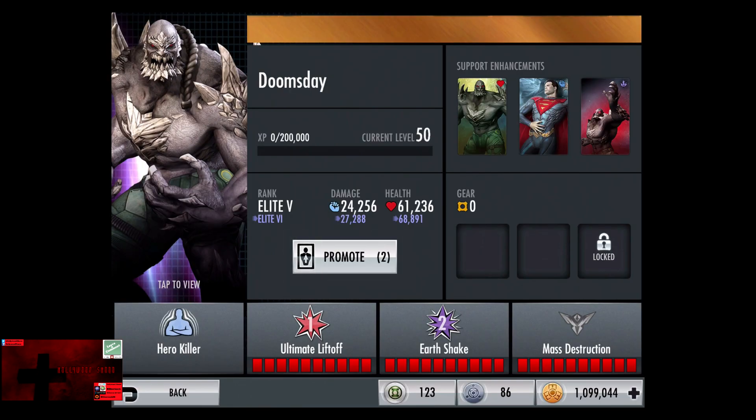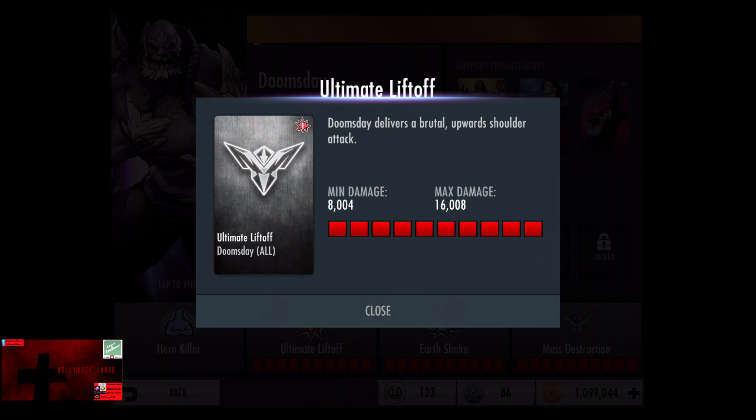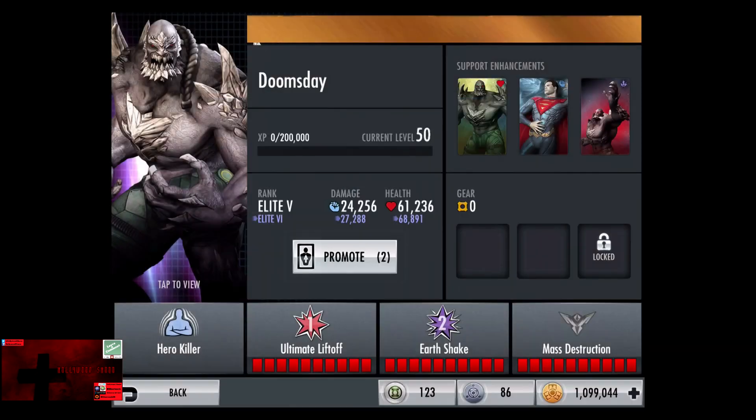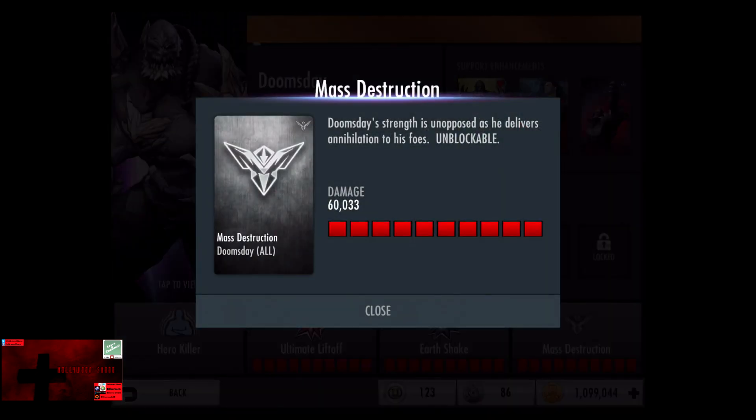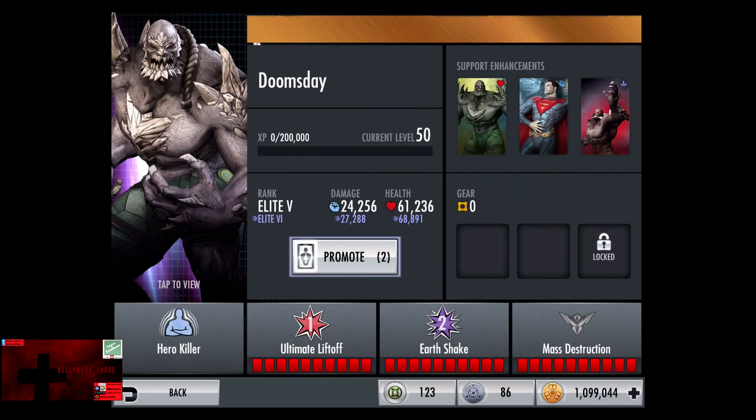Now we've shown you the promotion for Doomsday at level 40 all the way up to Elite 5. We're going to start upgrading Doomsday from level 50 Elite 5 to level 50 Elite 7. Starting off at 24,256 damage and 61,236 health. Ultimate Liftoff is 8,004 to 16,008. Earthshake currently does 24,013 to 48,026. Mass Destruction currently does 60,033 damage.